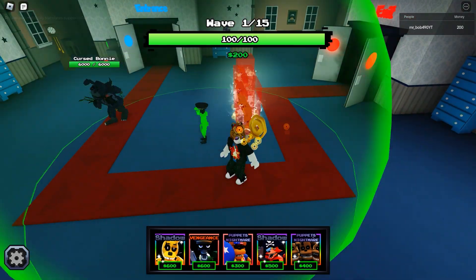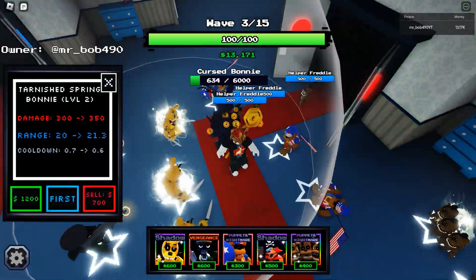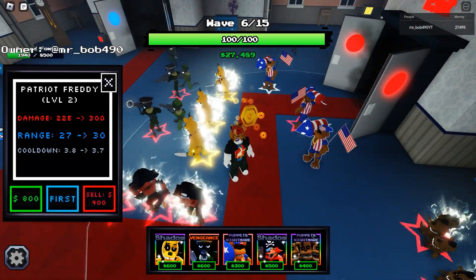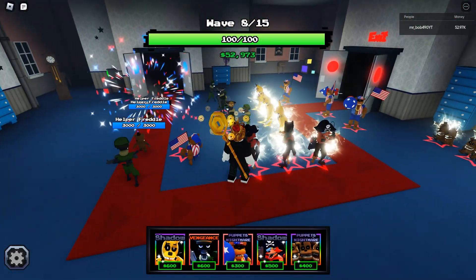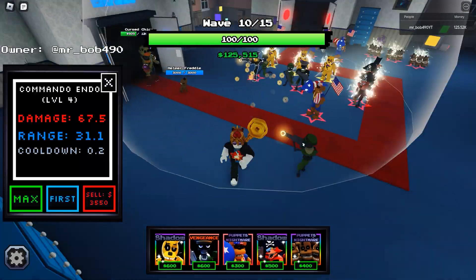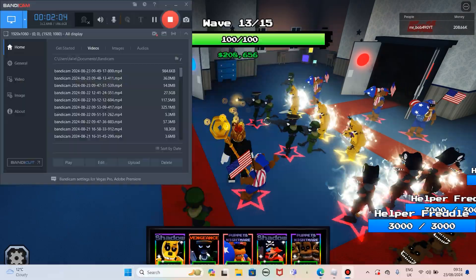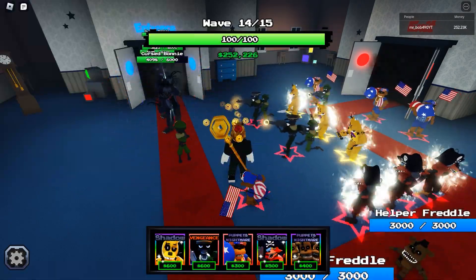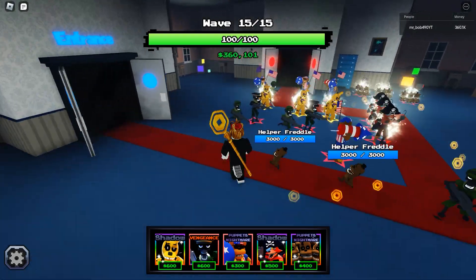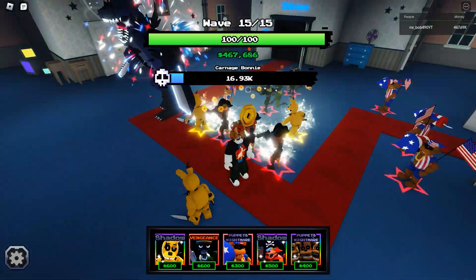Starting off at FNF4-1, I knew immediately that Tarnished Spring Bonnie was probably going to be the only reason we could beat this. We've got fairly optimal builds — Shadow Puppets Nightmare across the board. Frettles don't matter since their performance is the same regardless of variant. FNF4-1 was very clean; we didn't even take any damage. Tarnished Spring Bonnie is just way too good, with the Frettles and Commando Endos supporting to make it an easy win.